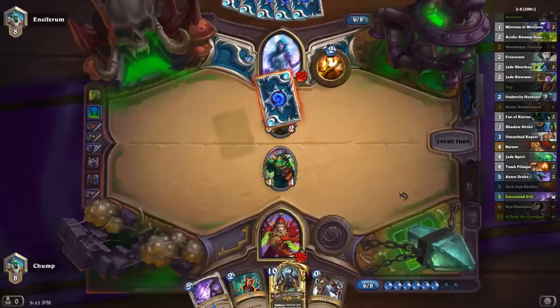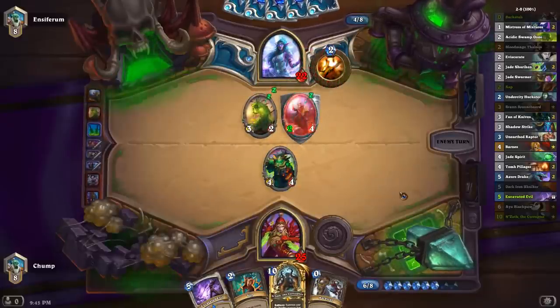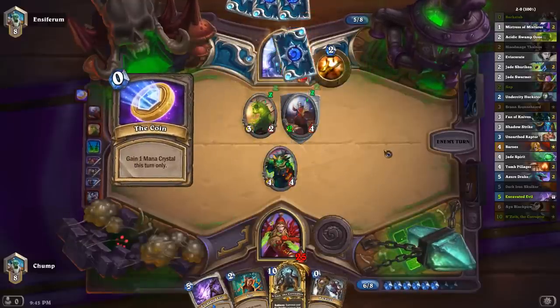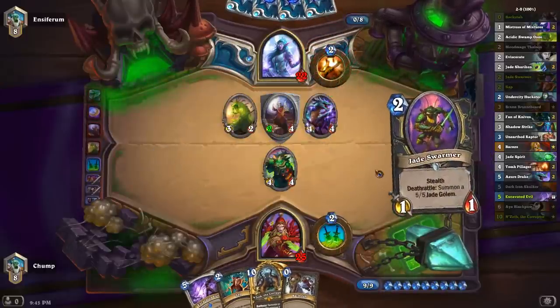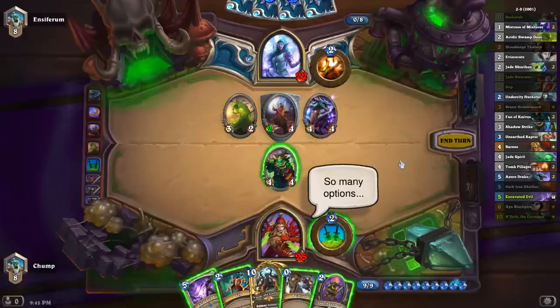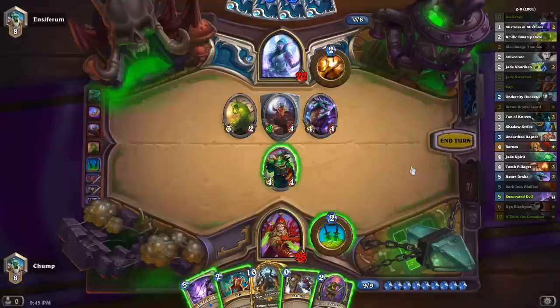He got my weapon. So 4-4 into that, Backstab — that looks pretty good so far. Nice order, play Azure Drake at the end of the turn. I'm not even the least bit triggered. Maybe I use the Excavated Evil here — it leaves this guy at 1, this guy at 1, so I can Backstab the Drake first and then Dagger into this guy. Leaves me with a 4-1 on board, which shouldn't be that easy for Priest to deal with.